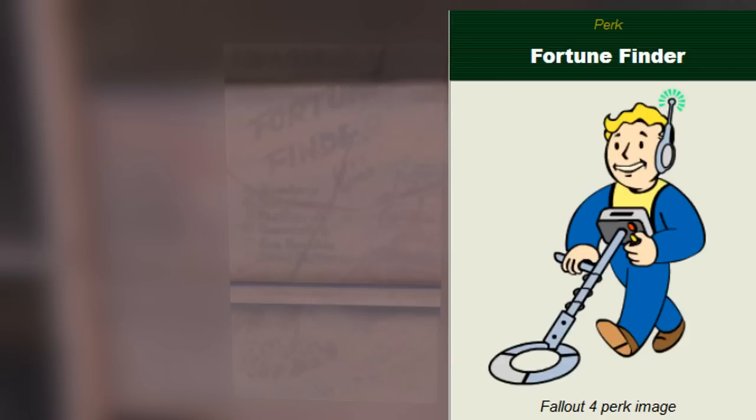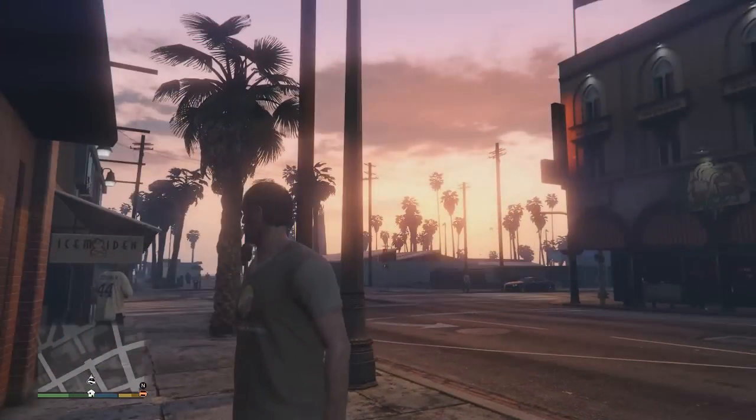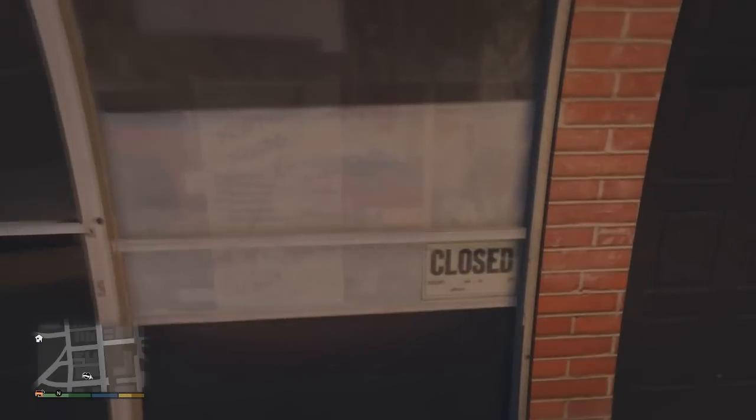If we zoom in on this, we see that it says 'Fortune Finder.' Now you might think maybe this is a treasure map, but Fortune Finder is also a reference to the Fallout series — it's a perk where you can find things. So maybe this is a treasure map, because we don't clearly see what's on this map. You also see the lights are changing, because maybe daytime and nighttime has some influence on this poster. So I tried using the filters on the in-game phone to see if we can see it better — and actually we kind of can see it a bit better.